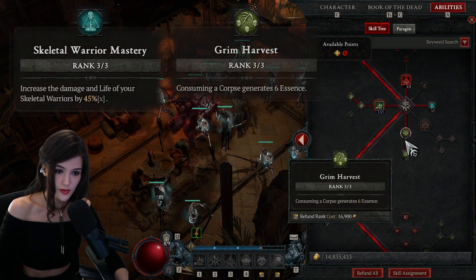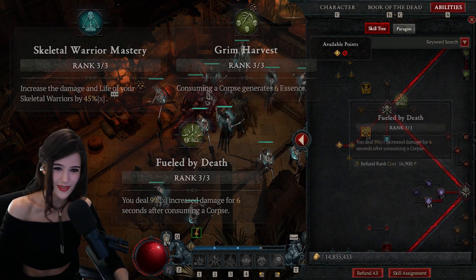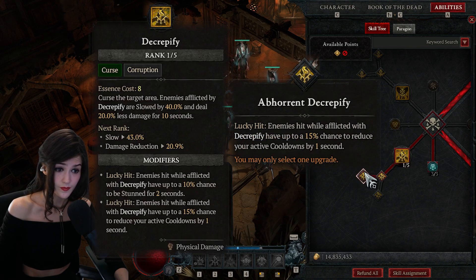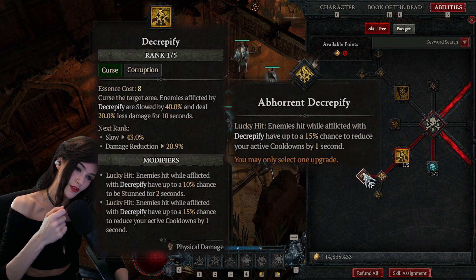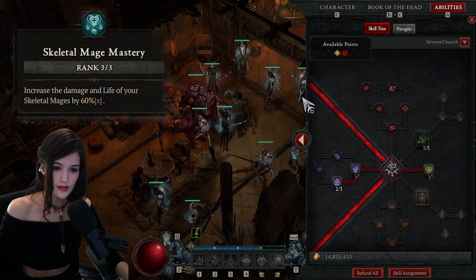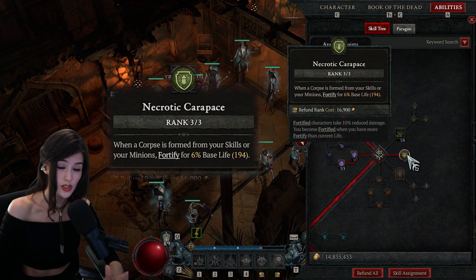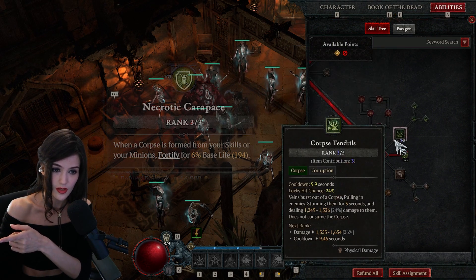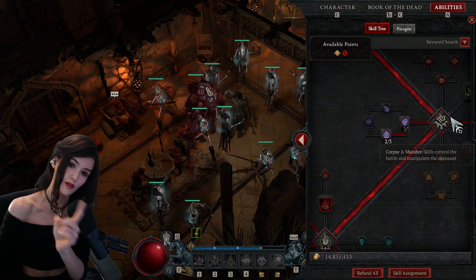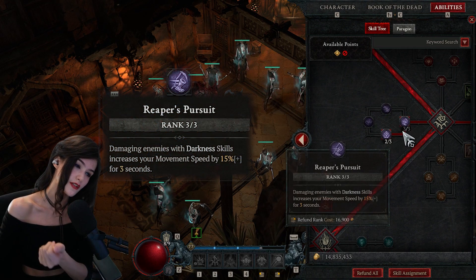Skeletal Warrior Mastery, Grim Harvest, and Fueled by Death. I added Creepify - it's okay, I didn't feel much with it, but whenever you hit the cooldowns reduce, your Blood Mist is always off cooldown. Skeletal Mage Mastery and Skeletal Warrior Mastery. Necrotic Carapace is really good, it combos well with Reap on your minions. I'm not using Corpse Tendrils, but you could replace Creepify with Corpse Tendrils for more vulnerability. I really value movement speed, especially in hardcore.